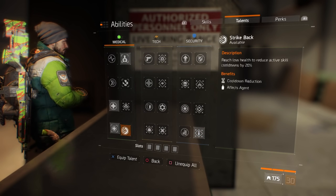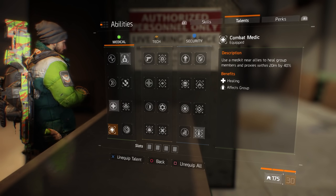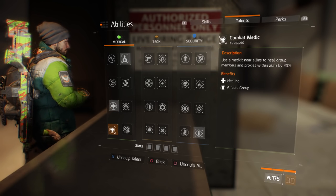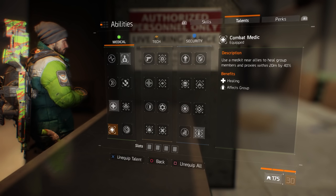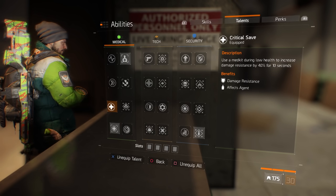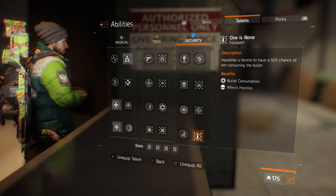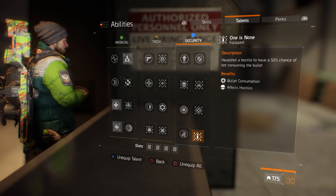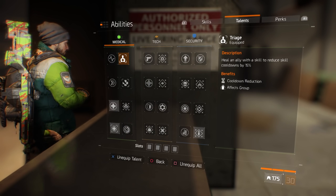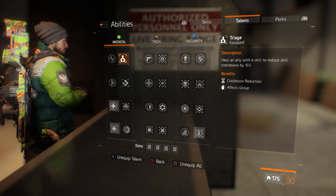The reason we're running these talents: Combat Medic is a blanket 40% extra healing, Critical Save increases your damage resistance by 40% when used in the last health segment, One is None means headshots have a 50% chance of not consuming the bullet — basically extending your magazine. But the big one is Triage: heal an ally with a skill to reduce skill cooldowns by 15%, and that's going to be huge.